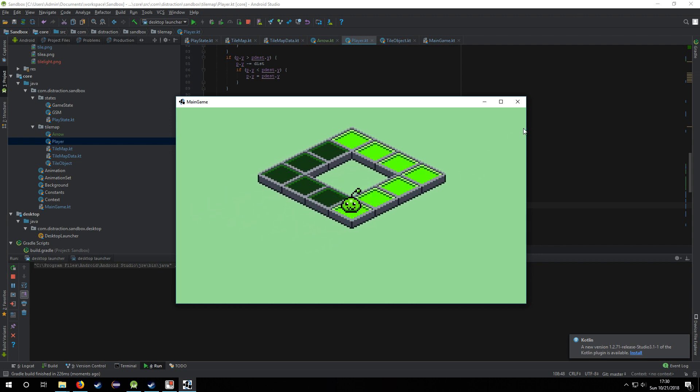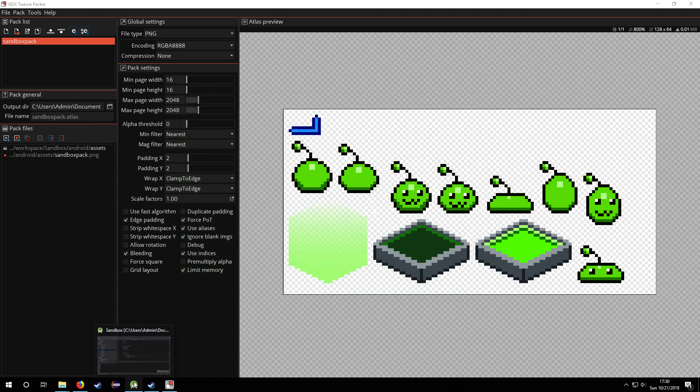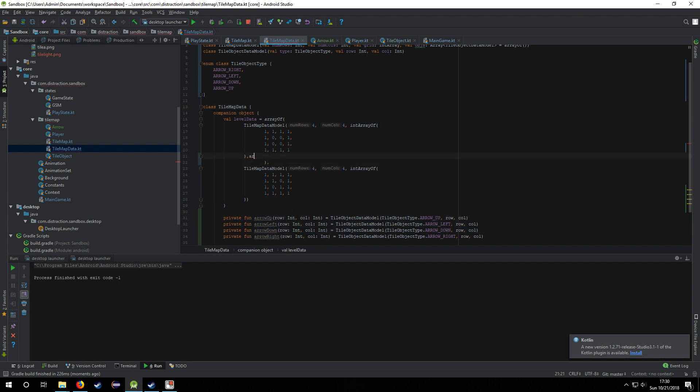I also added arrows. I'm going to add some more mechanics later, but the arrows for now are going to be like a forced movement. I have the arrows set up here and I add them to the level.